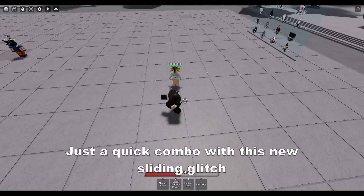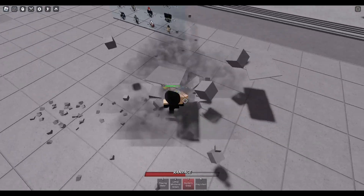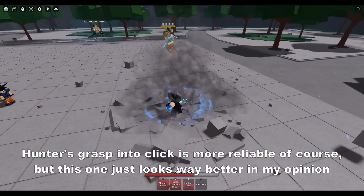Just a quick combo with this new sliding glitch. Hunter's Grasp into click is more reliable of course, but this one just looks way better in my opinion.